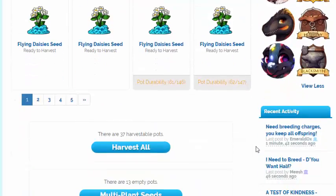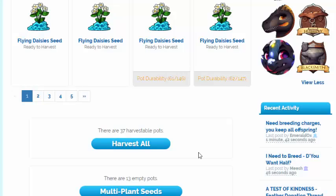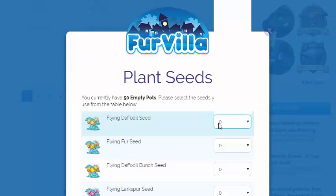As you can see I've planted some seeds — I'm just going to harvest all of those. I try and keep my pots at 50; I find 50 to be a good number. Often I will have 50, or just below or just above, after I've planted the ones from the past hour.